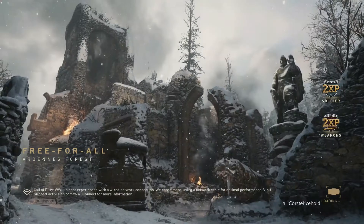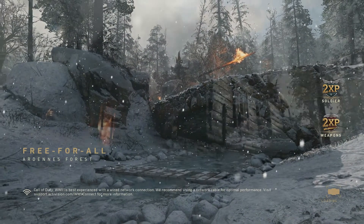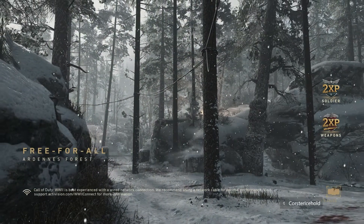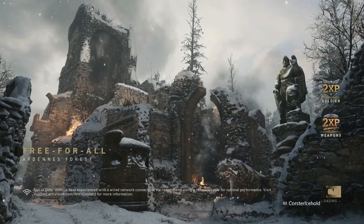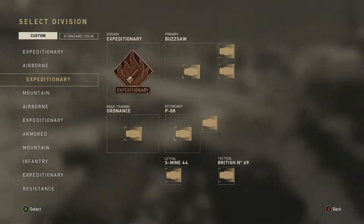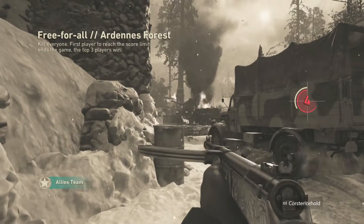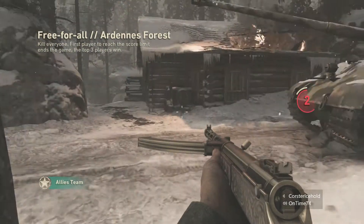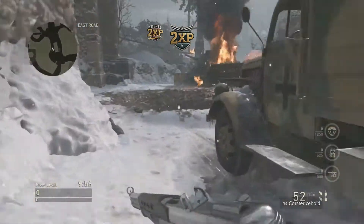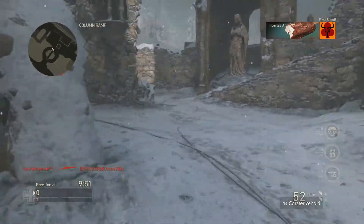Alright guys, so we're getting back to another free-for-all on World War 2 this time. This is the forest map - I'm not a big fan of it on free-for-all. This is actually one of the harder maps to play on free-for-all for me. Out of all the maps, I'd rather play Gustav's Cannon, USS Head Glitch, and free-for-all, but this one is really tough. So you're going to see me picking up and using a lot of weapons. We're going to start out with the PPSH and try to make our way to the middle of the map.